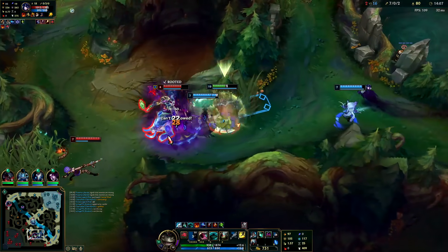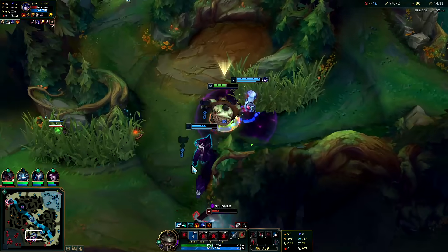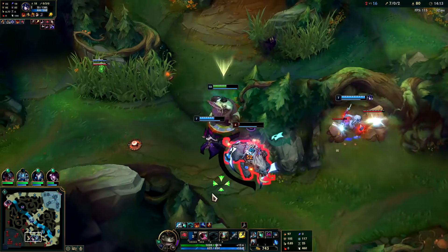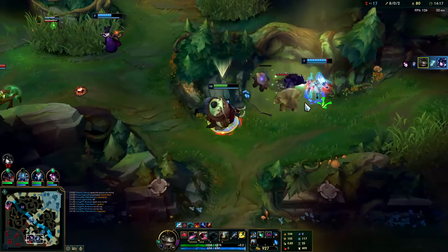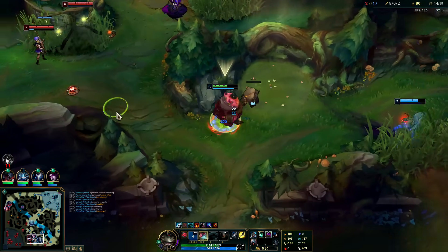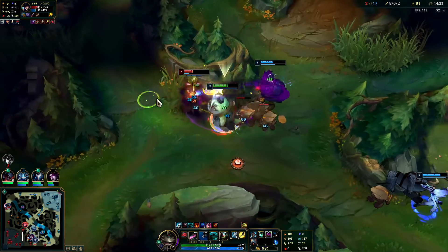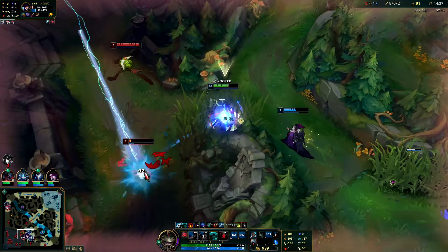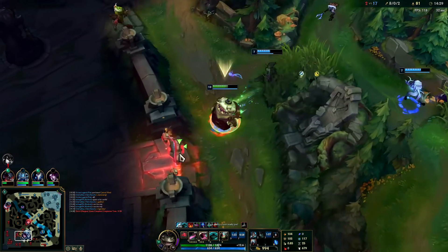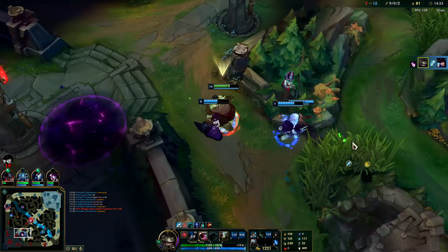Got it. Got the stun - the reason why I didn't swallow her is because all my teammates were hitting her and she was snared anyway, so there's really no reason to go for the swallow. Oh she flashed - I need to use my Chemtank. Oh the tongue in the dark - too strong!